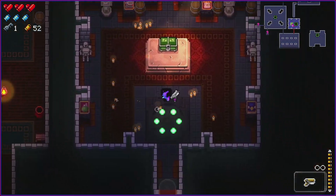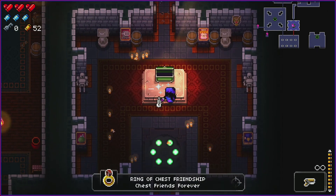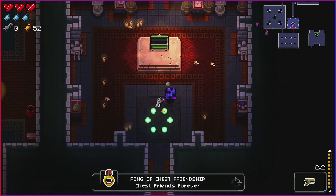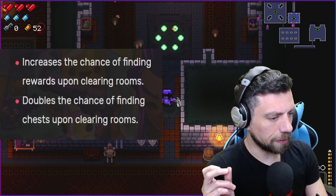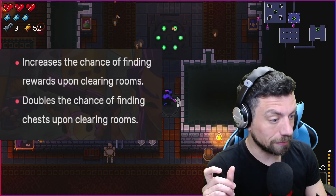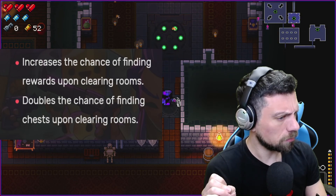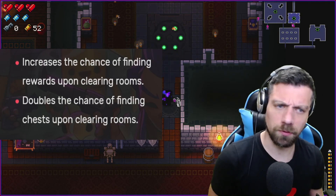First item room is a green chest. Is it a Mimic? I think not. Ring of Chest Friendship — I thought it made it so we don't get Mimics, but let me check. It increases the chance of fighting rewards and doubles the chance of fighting chests upon clearing rooms. I confused it with another item, but that's okay. Let's keep moving on.